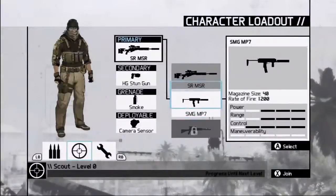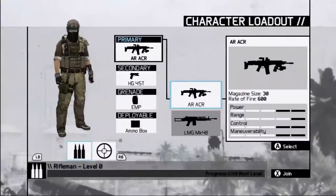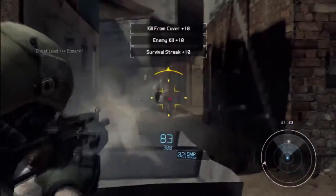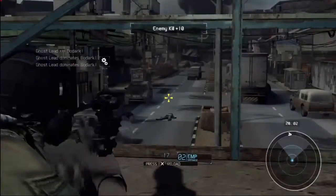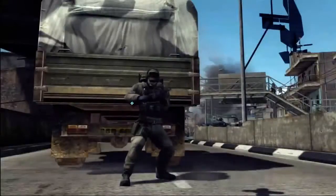In Future Soldier, we have two separate equally equipped factions — the Ghosts and the Bodark. Within each faction, you have access to three roles. The Rifleman uses assault rifles and light machine guns and is designed to be on the front line delivering a wall of bullets and explosions to the enemy. The Scout has a more subtle approach, using sniper rifles and submachine guns to stealthily take down enemies. The Engineer uses shotguns, personal defense rifles, and some of the coolest equipment like the drone to collect intel to share with his team.